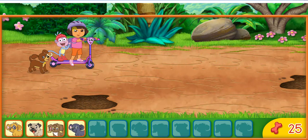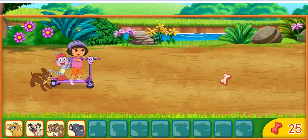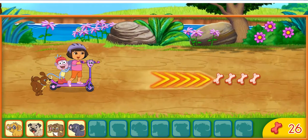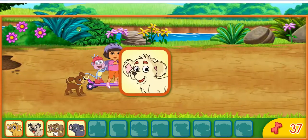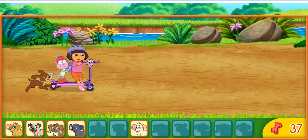We found four puppies. Cuatro perritos. ¡Fantástico! Now let's look for more puppies by the river. ¡Excelente! Here we go. Un perrito. Let's get that puppy. Now we have five puppies. Cinco perritos.